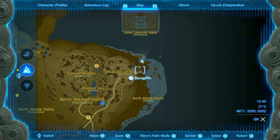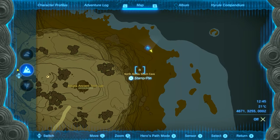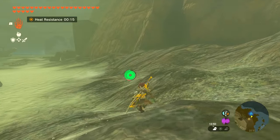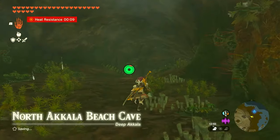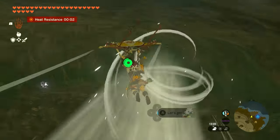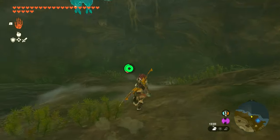We actually have to activate or get to this one easier by going through this cave over here. Going through this cave that is right by the shrine, you will see the big cave entrance here — you can't miss it. You're basically gonna follow the main tunnel all the way till the end. It's super easy.